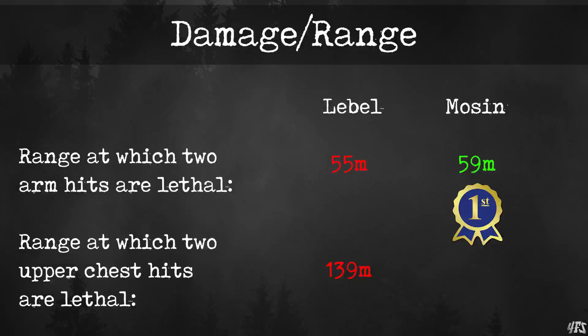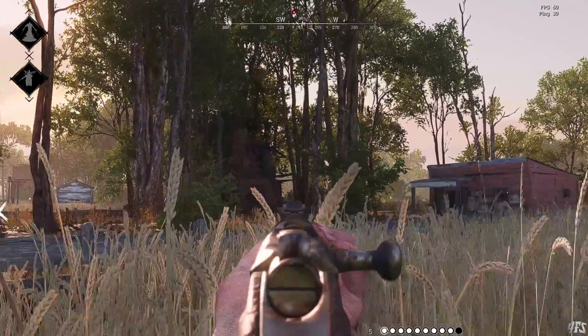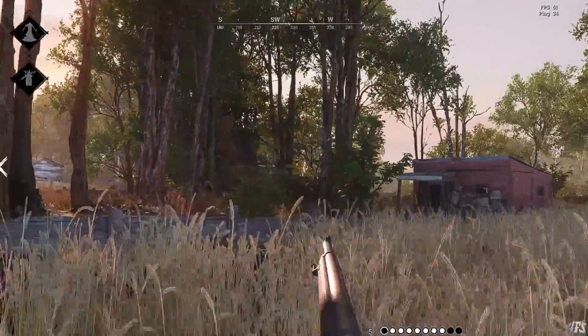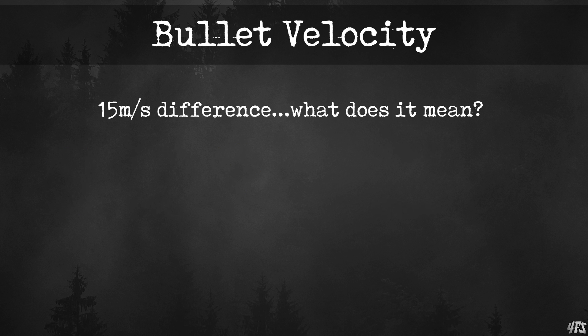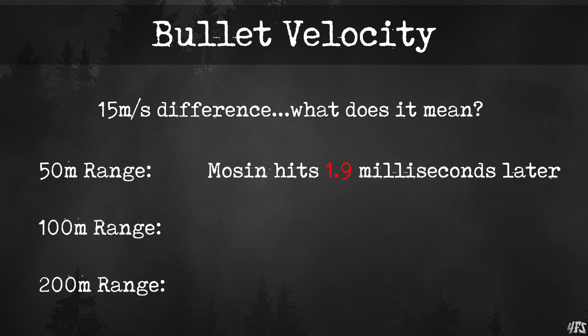I'm saving the deal breaker for last, and it's a doozy. But what about bullet velocity? The Lebel fires a shot at 630 meters per second, while the Mosin clocks in at a slower 615 meters per second. But not so fast — let's look at what 15 meters per second actually means. If I shoot a target at 50 meters away, it will take 1.9 milliseconds — under two thousandths of a second longer — for my bullet to hit with a Mosin than a Lebel. At 100 meters it goes up to 3.9 milliseconds, and at 200 meters the Lebel bullet hits just 7.7 milliseconds before a Mosin bullet would.